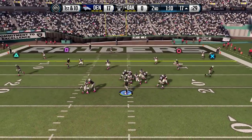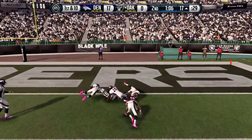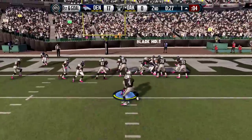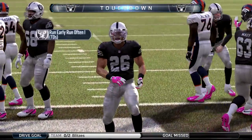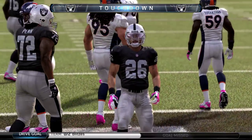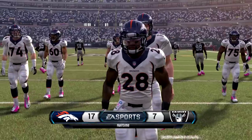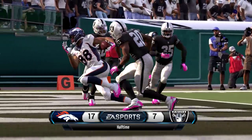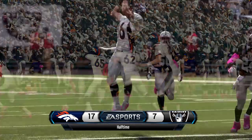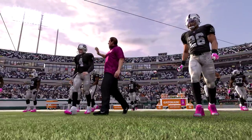That would have been an absolute crusher if the Broncos had taken over. Carr going over to Michael Crabtree, and he is just a yard short of the touchdown. 1st and goal now, handing it off to Halu Jr. and he is in for the touchdown. The Raiders answer and get lucky there on that call, putting up 7 on the board before halftime. We will go into halftime with the Denver Broncos up 17-7. It's a little better now that the Raiders are only down by 10, but you take out that last touchdown and we are down by 17 going into the second half.